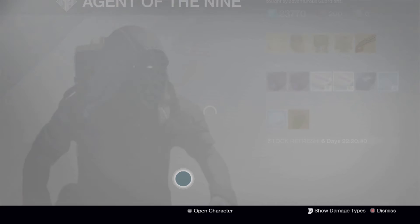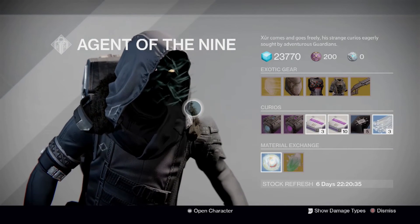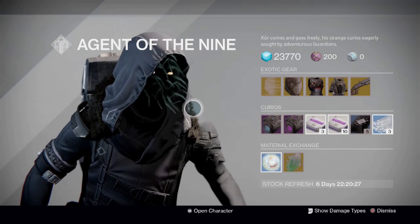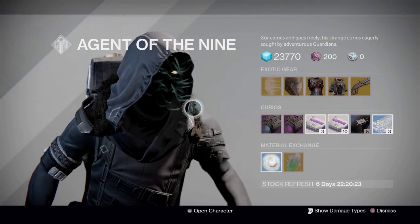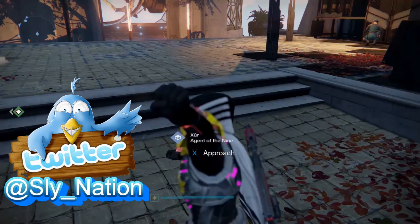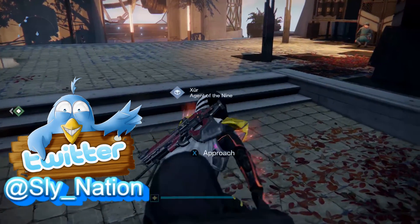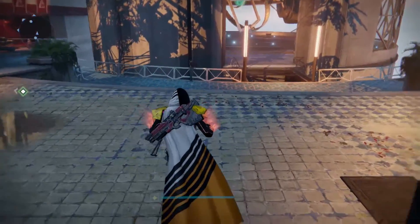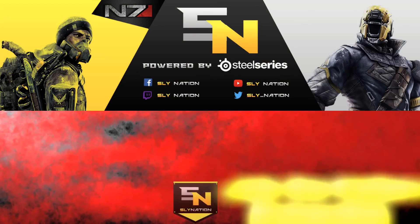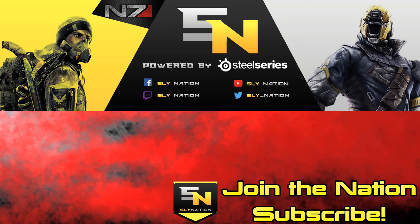Alright guys, that about does it for this week. Unfortunately still no Astrocyte Verse or Ophidian Aspects. I was hoping that since the hotfix maybe they updated Xur with a better loot pool, but it still seems like RNG is kicking me in the ass and laughing every step of the way. Well, that's it for this week. As always, thank you all so much for watching. Feel free to hit me up on Twitter at SlyNation, or even on Facebook at SlyNationGaming — I'm trying to get that back in the loop and fill it out some more. Keep an eye out for more videos coming out of SlyNation very soon. But until then, this is your boy Sly and I will catch you all next time.